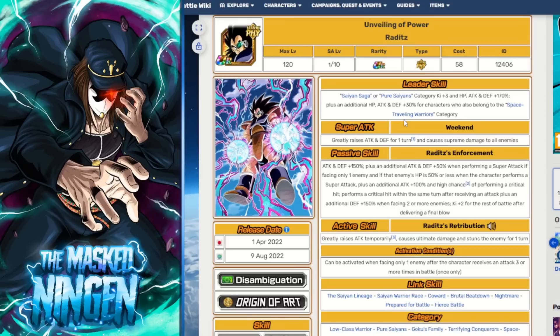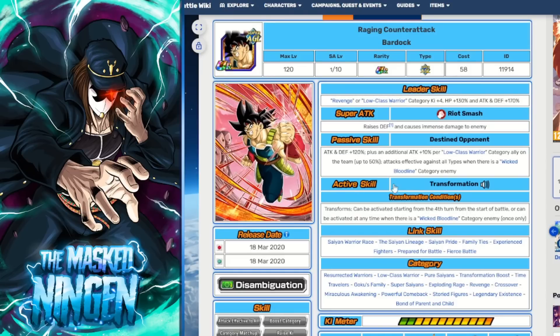Obviously this guy is the best choice for leader, even though he himself as a unit is not going to be super good in this EZA - he's giving a 200% leader skill to a lot of the units who are going to be very good. Now if you didn't summon for Raditz, we have the AGL Bardock as the actual official Low Class Warrior category leader - 4 Ki HP 130% and 170% to attack and defense. The 4 Ki is nice because there are a few LRs on the team you can use. Obviously you're not fighting a Wicked Bloodline enemy so he doesn't get a lot of his extra bonuses, and in EZAs you can't use units with the same name.